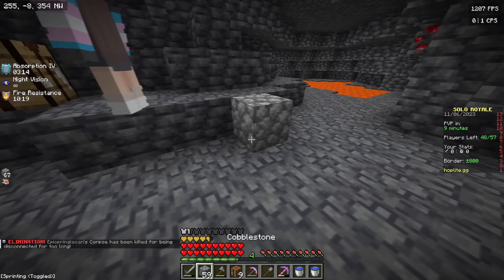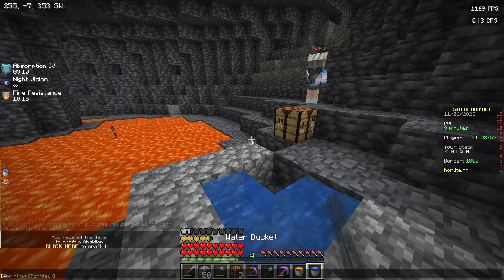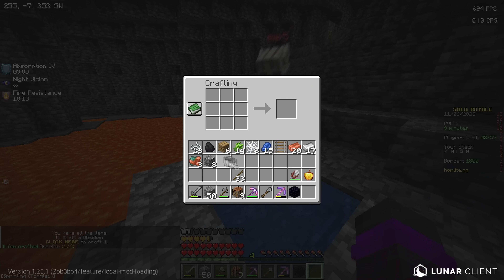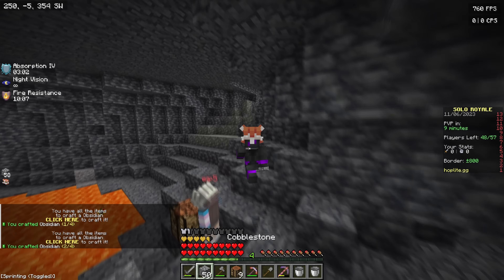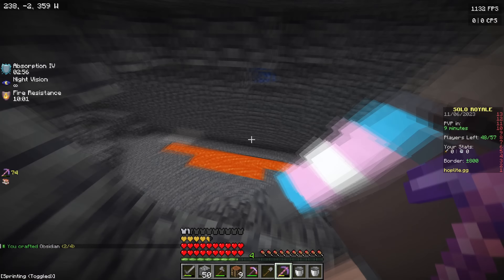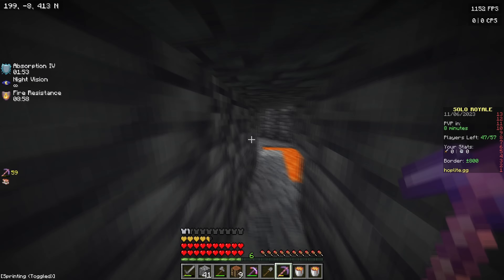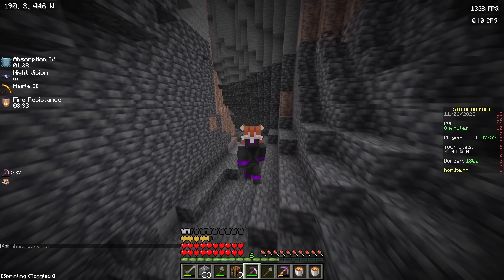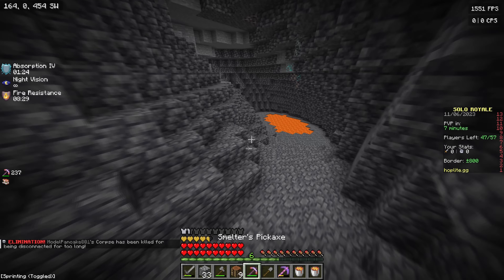This guy's already down here, so I'm guessing they've got the diamonds if there were any. We might as well get the obsidian we need. If this guy blocks up the water that's going to be very annoying — oh my god, like what? You could literally get obsidian for yourself, but no, just make it worse for both of us. It's so annoying.